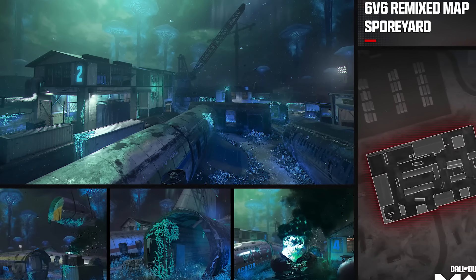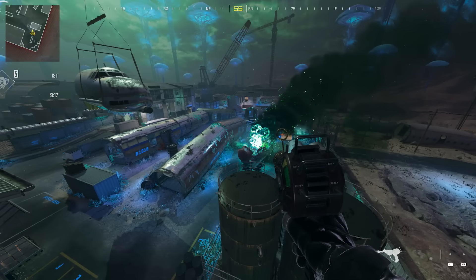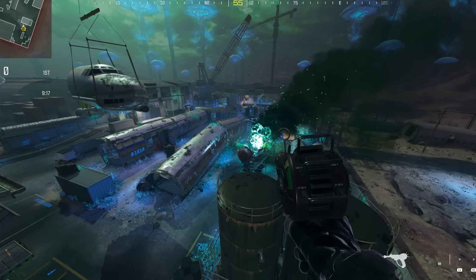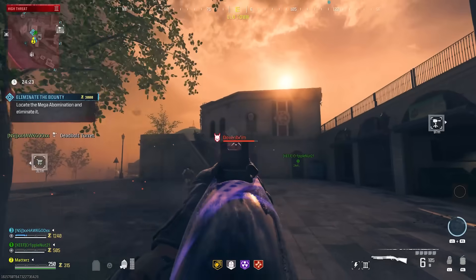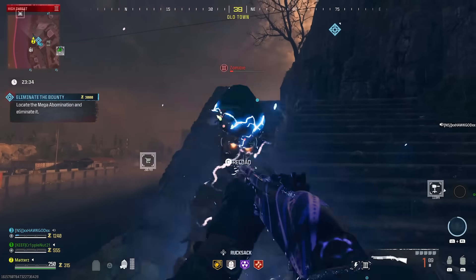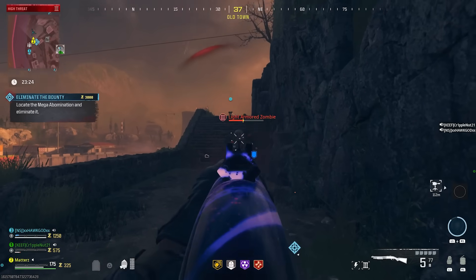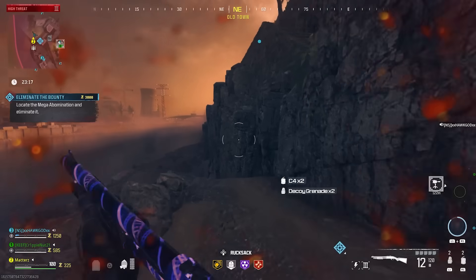For the future, having these zombie-reskinned MP maps in MWZ as mini-zombies maps or even individual round-based maps would be ideal — looting, missions, Pack-a-Punch, Mystery Box, perks, all on these compact maps. Since Vortex is only a two-week LTM, it makes more sense to bring these developed maps permanently into Zombies rather than remove them entirely after two weeks.